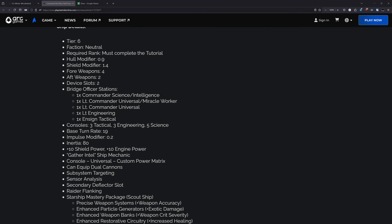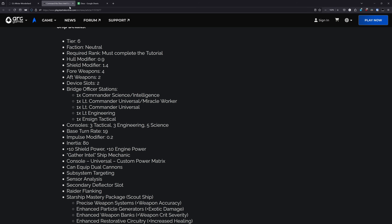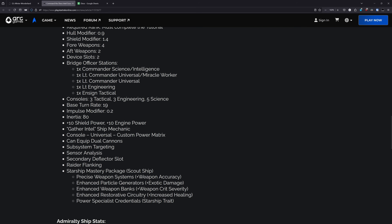Heading over to the stats, this has a hull modifier of 0.9 and a shield mod of 1.4. The hull modifier seems low, but that's actually pretty standard for these scout ships. For the shield mod, this is actually the highest shield mod that we've seen on a scout ship so far. For the weapon setup, a 4-2, and it does have the ability to run dual cannons. It has two device slots. Console-wise, 3-tac, 3-eng, 5-sci. Base turn rate of 19, impulse mod of 0.2, inertia of 80. So this thing is going to handle very, very well.